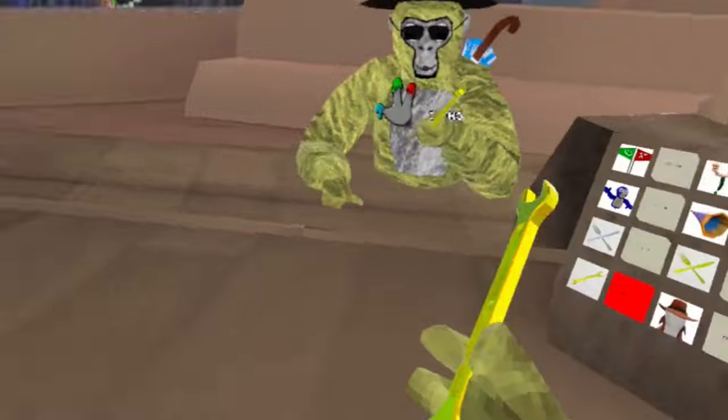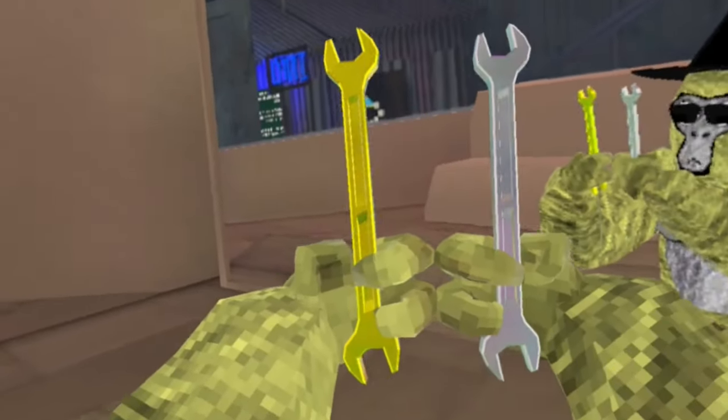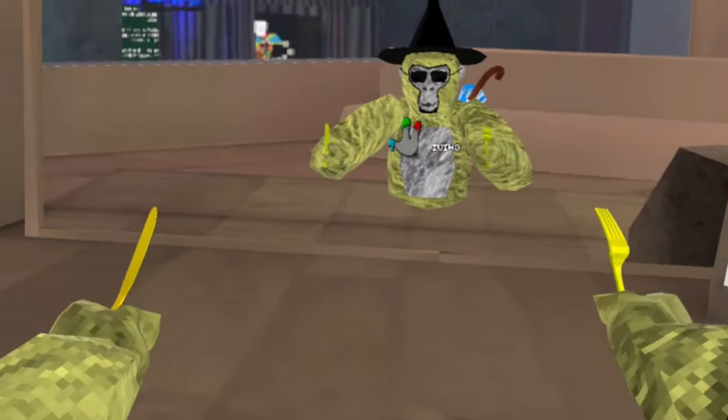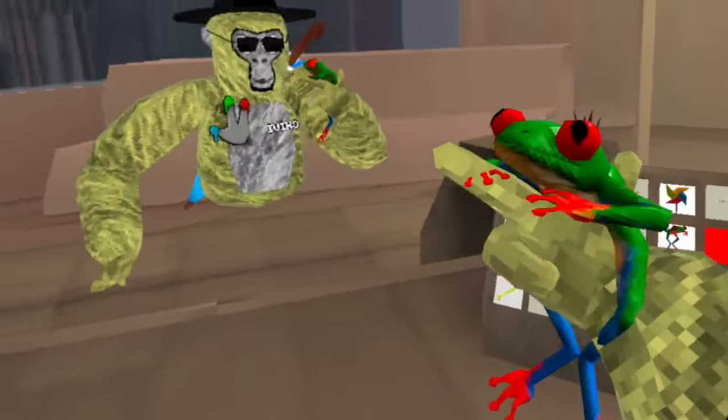Here is the golden wrench and the regular one — here they are side by side. Then we have the golden utensils — again, my first cosmetic — and the silver ones. Then we have the frog.